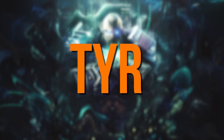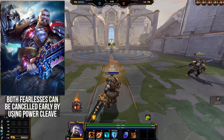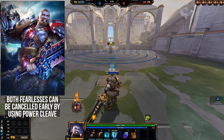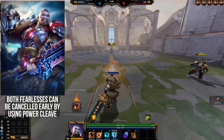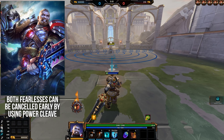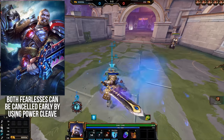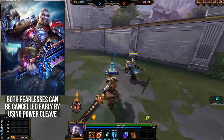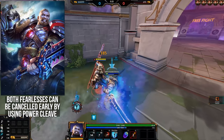Tia — both of Tia's Fearlesses can be cancelled early by using Power Cleave. This is mainly useful if you whiff Assault Stance Fearless, as you can cancel the animation before it puts you too out of position or locks you into standing there for the full duration. For the Guard Stance Fearless, it's more practically useful since you can cancel the long post-hit delay to guarantee the follow-up Power Cleave while the enemy is still airborne. And if you miss Guard Stance Fearless, you can cancel it to limit the pain.